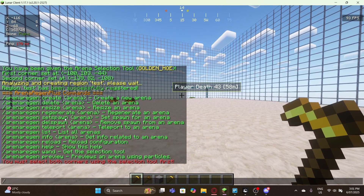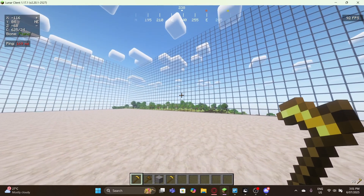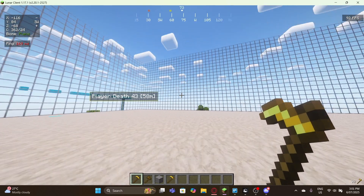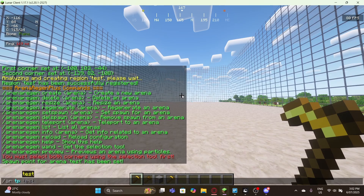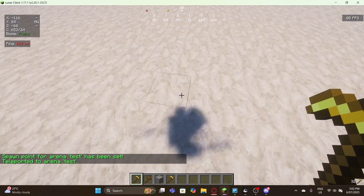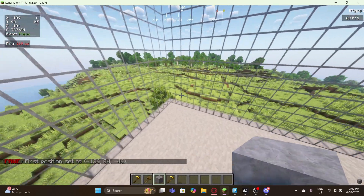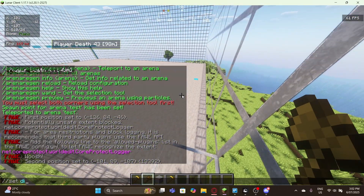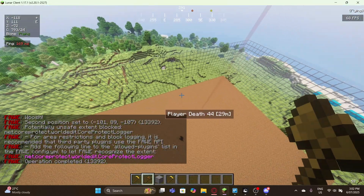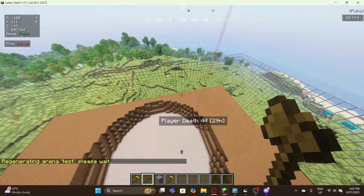There's also 'ar regenerate', a force command to start regeneration. To showcase the feature, I'm going to set the whole area with dirt. Before that, let me type 'ar spawn test' — you can also type 'ar tp test' and you get teleported to the spawn point. Now let me add some stone, go to the end to show the whole arena, right-click and set it with dirt. Now I'll run 'ar regenerate' with the arena name.